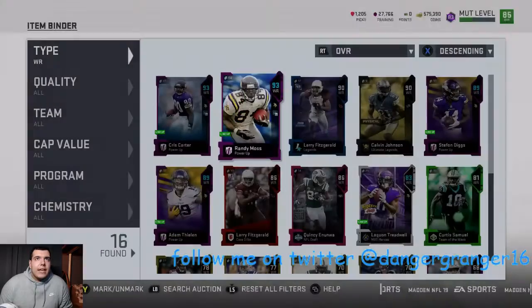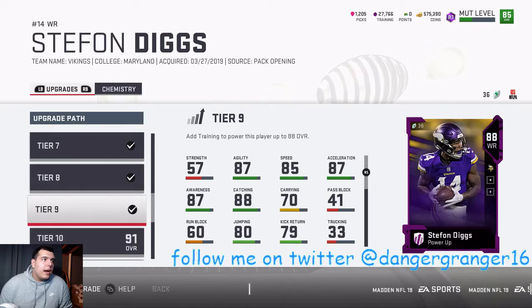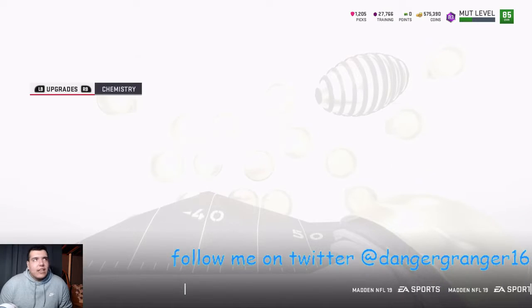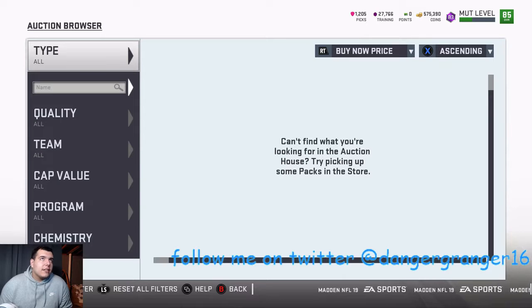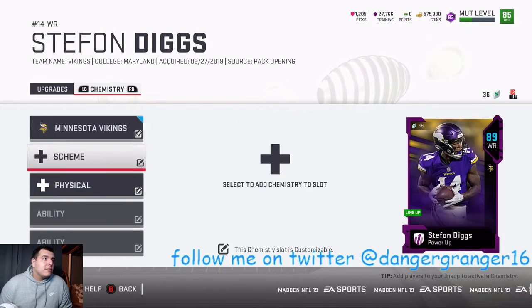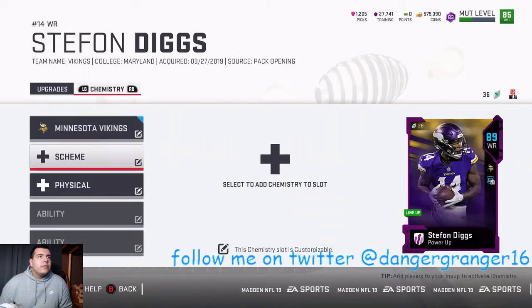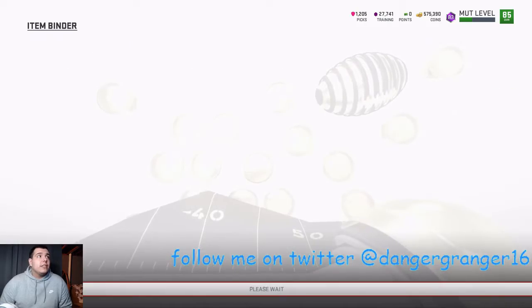Diggs is right here — let's see if he's a cheap upgrade. He's not even on the auction block right now so I guess we can't buy his card. We'll have to wait till it goes up on the auction block — hopefully it doesn't go for too much. But we'll put go deep on him.